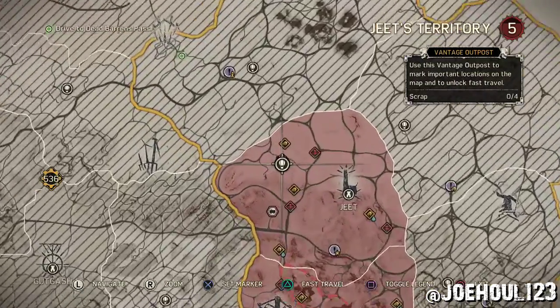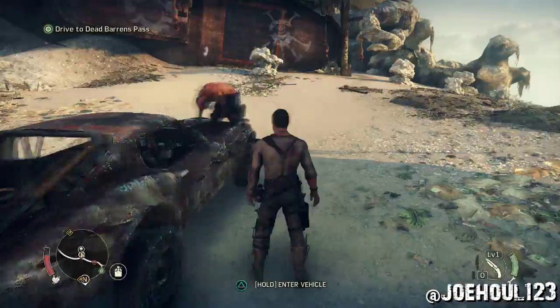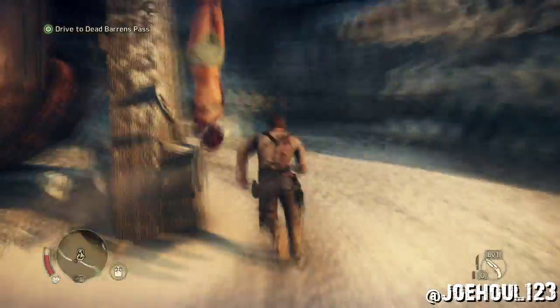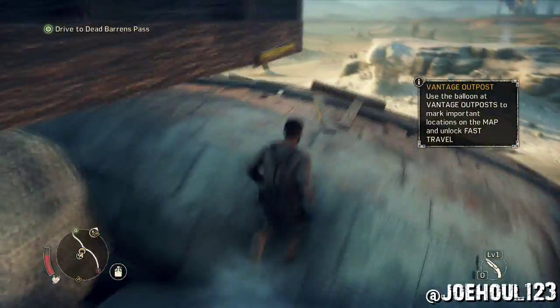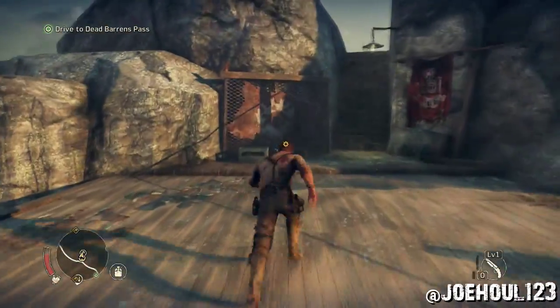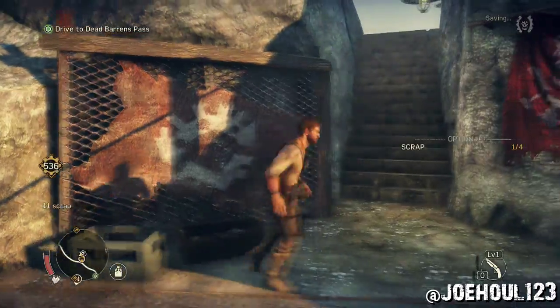Next one is just to the northwest of there — this is the Vantage Outpost. I don't know if this counts for the Scavenging Location Achievement, but it has scrap pieces that are kept track of, so I thought I'd include it just in case.